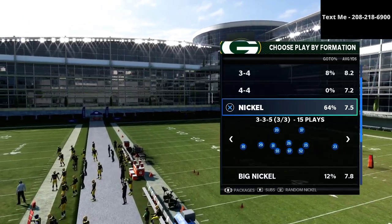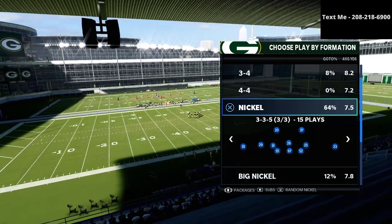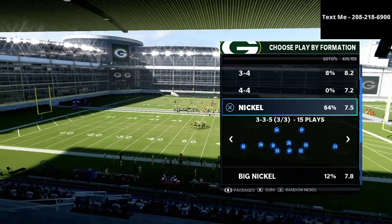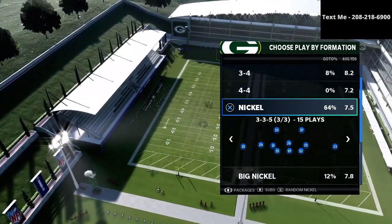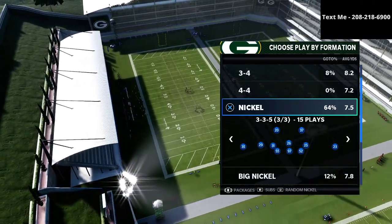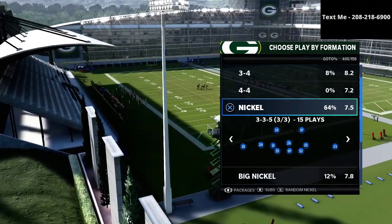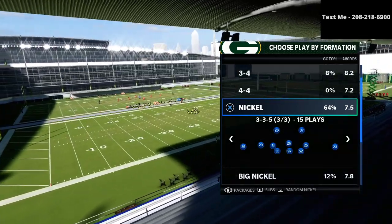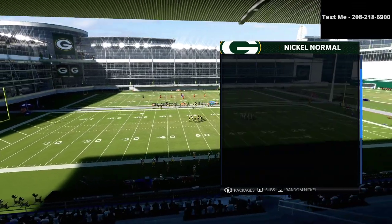In today's video we're going to be looking at a pressure concept from the 335 Wide. I post videos every day designed to help you get better on both offense and defense. It's pretty much a consensus that the 335 Wide is the best defense in Madden 21. If you want my full nickel 335 Wide defensive guide — the exact defense I use for money games and tournaments — it's just 15 bucks and I'll leave a link in the description.